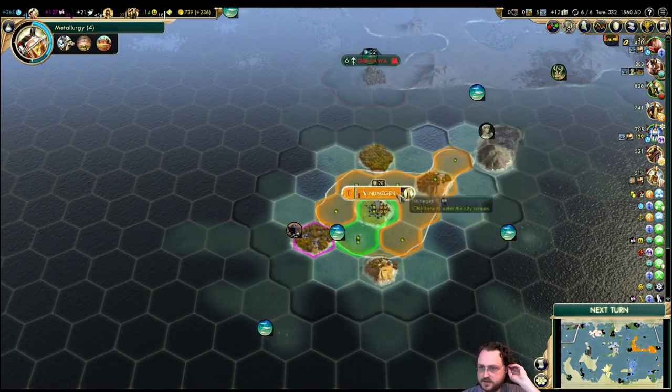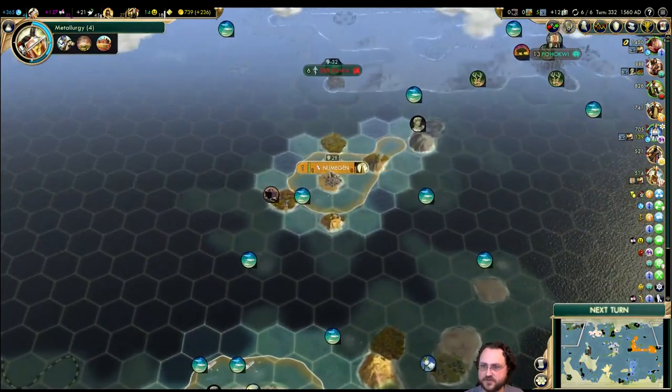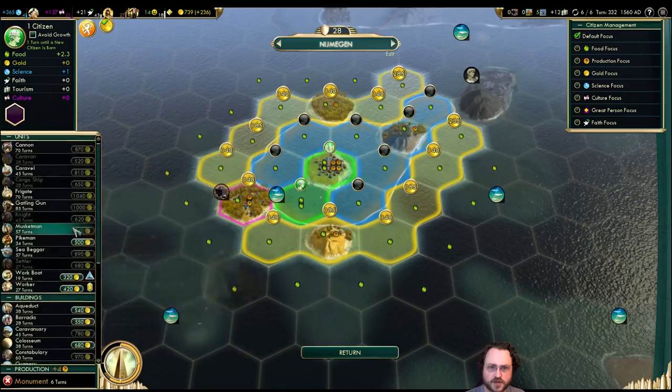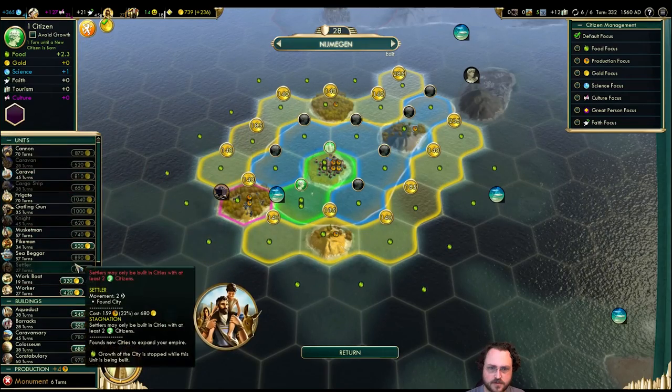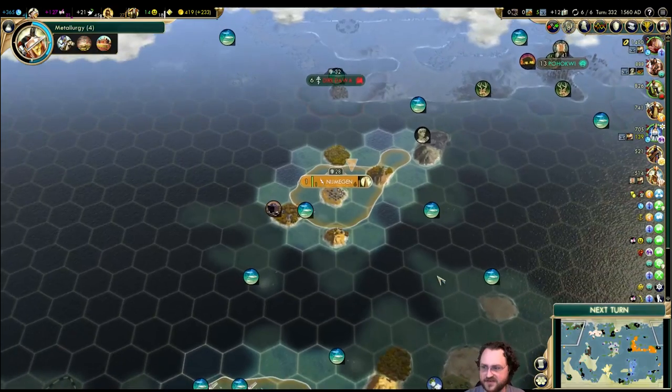We're here, mostly just waiting. I'll probably end up buying these tiles but I don't really have to rush. You know what would be a really good idea — workboat! Bam, for that fish tile.